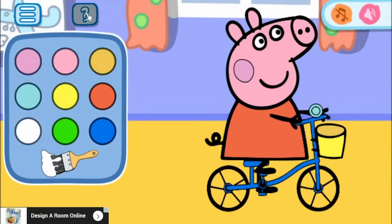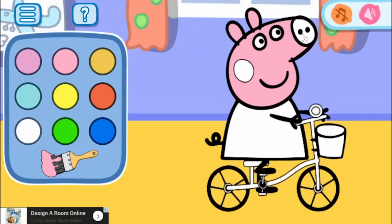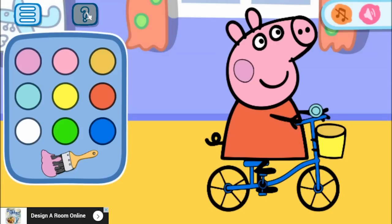And here is Peppa on her bicycle. It looks like she's got a pink face, ears, nose, then a darker pink cheek. She's got an orange dress on. And a blue bike. And a yellow basket. This is a very awesome looking bike. And finally, she has got a blue bell.